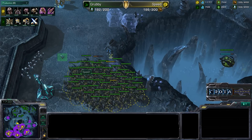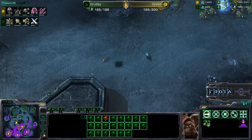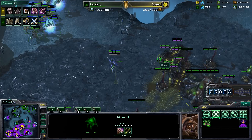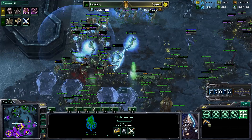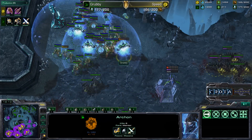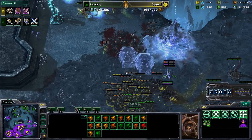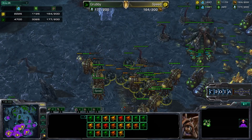In the center battle, there's one real colossus and a hallucinated colossus — and the hallucinated colossus walks through force fields, which is a telltale sign it's a hallucination. Archons are pushing in; force fields, fungal growth, feedback, and psi storm are all coming across the board. An archon is very low on hit points. Grubby is psi storming and raining on Speed's roaches — so low on hit points they are forced to burrow and regenerate.